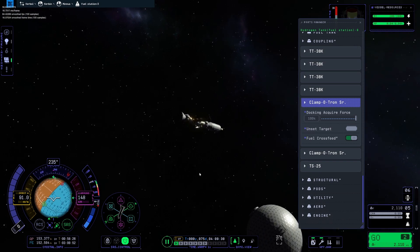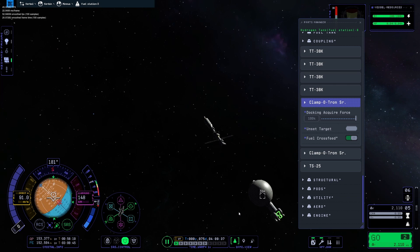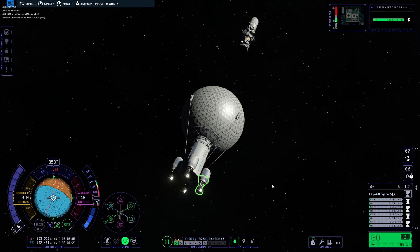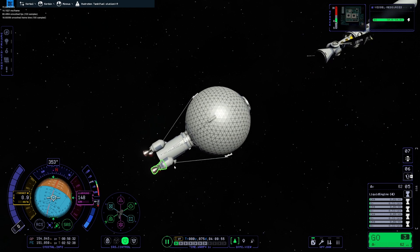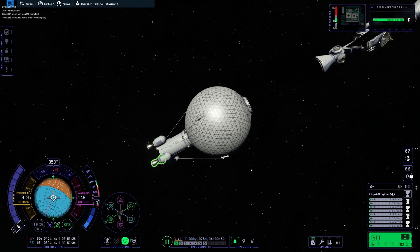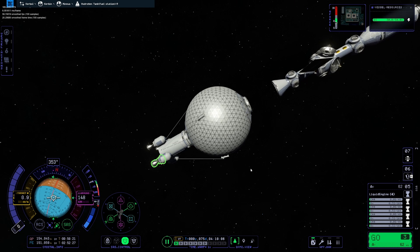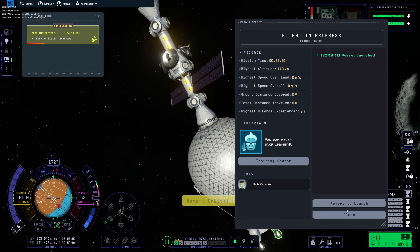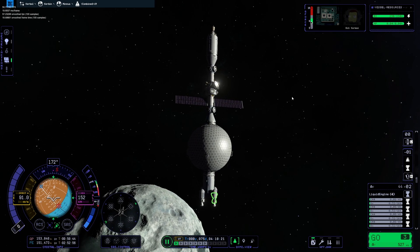Flipping around, we'll go back to our fuel tank and do a little burn towards our target. We only need about a meter per second here. There we go — perfectly lined up. There we go: that is our first hydrogen tank connected, and we can go ahead and work on the second.